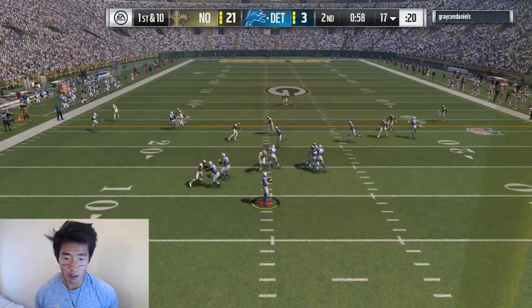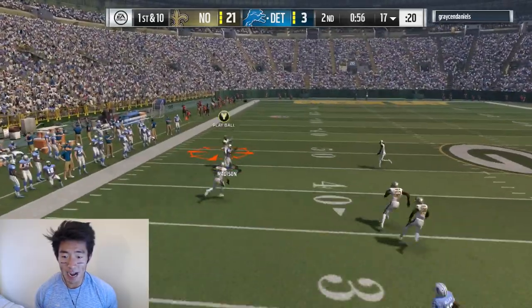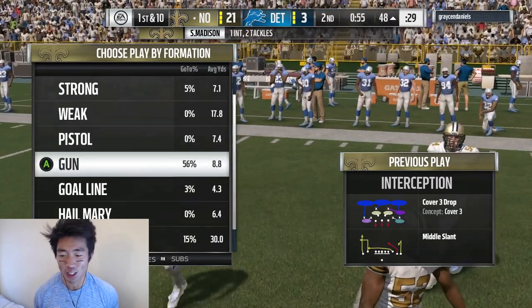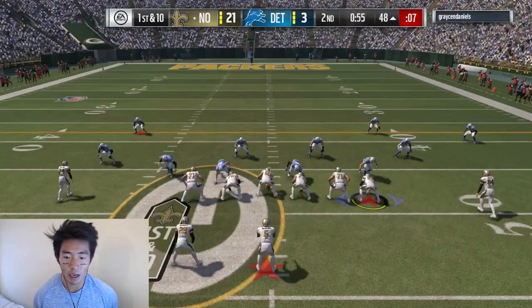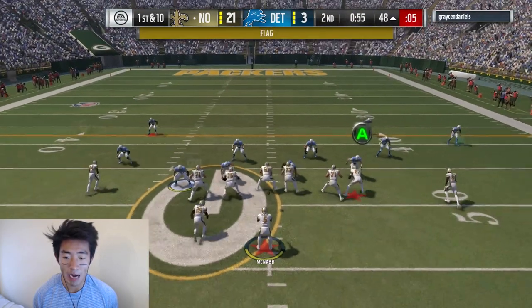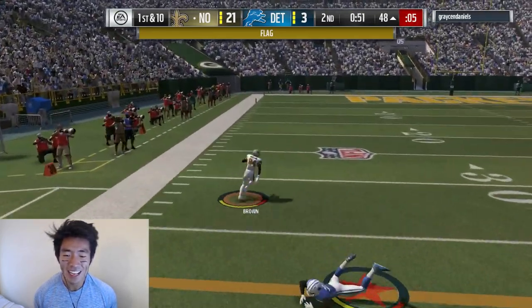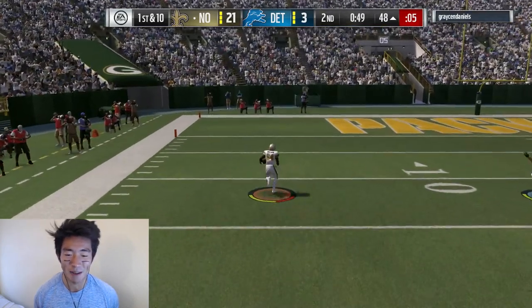I have no idea what we're doing - looks like a cover three, throws it up. Nah son - that's Sam Madison. Thank gosh we get the interception. At first I thought we got destroyed - great play by the corner. Can we get him offside? Yep, got him. Antonio Brown - burn this safety, first down! That's a touchdown catch and run, my man. Let's go!